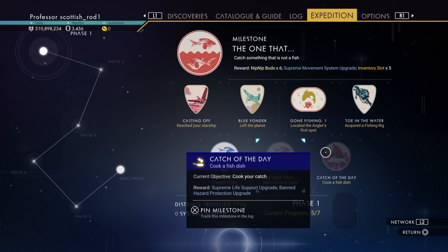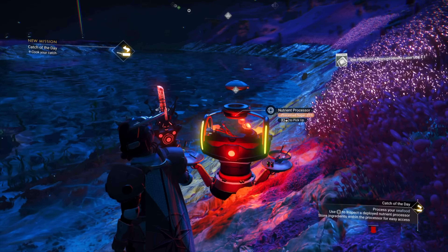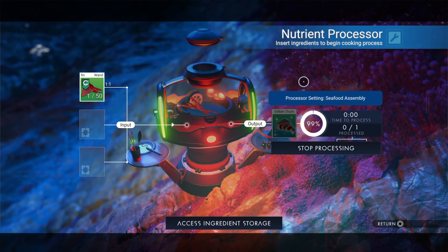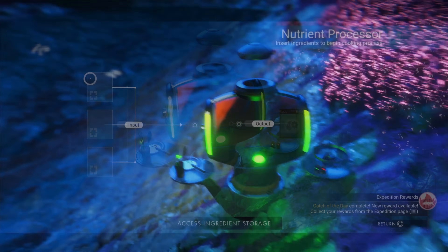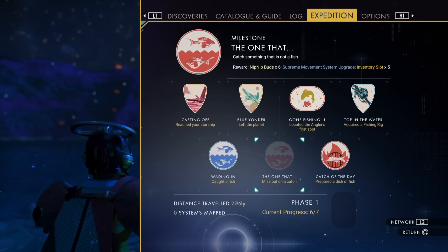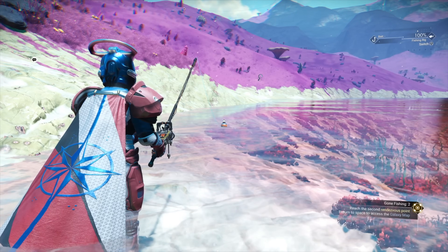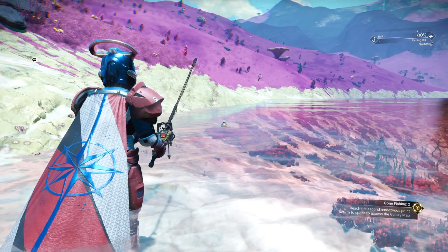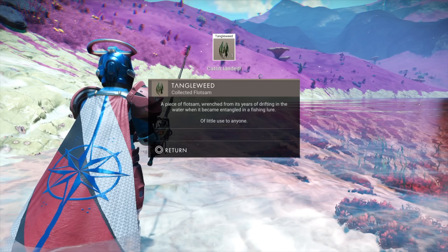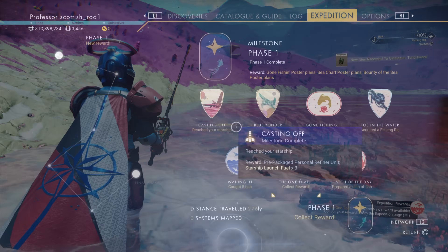Then select the Catch of the Day milestone, and then cook a fish to complete that milestone. That one is a bit random, so you're probably going to have to fish for quite a while. I aimed for the side of a coast but eventually I got it. Now that's everything from phase one done.